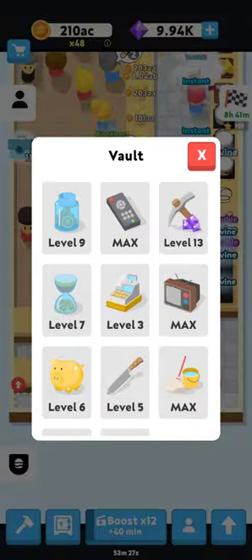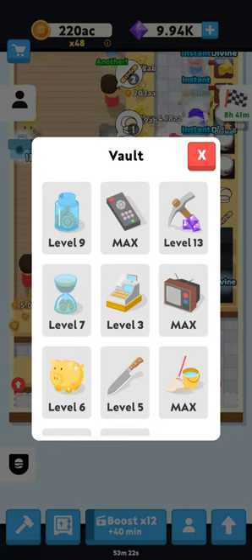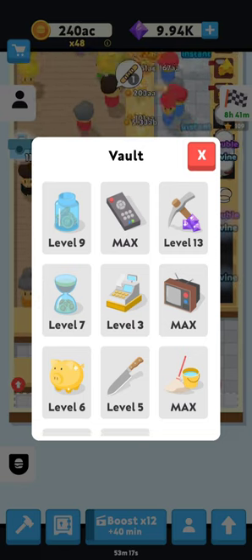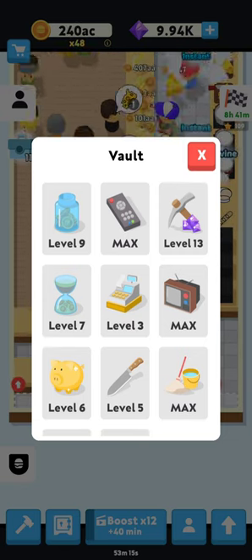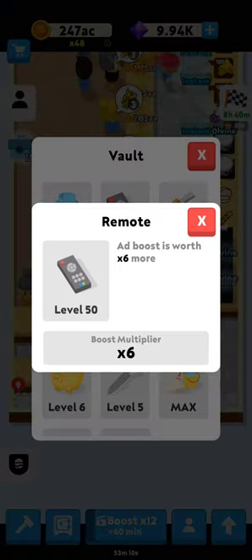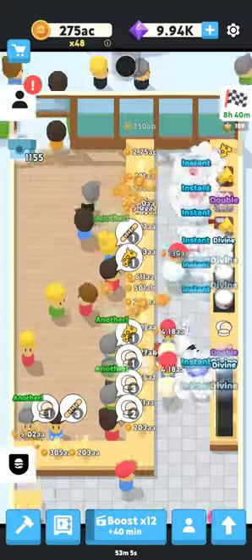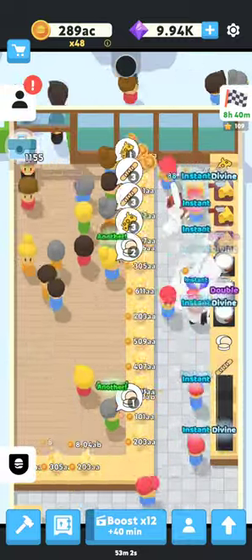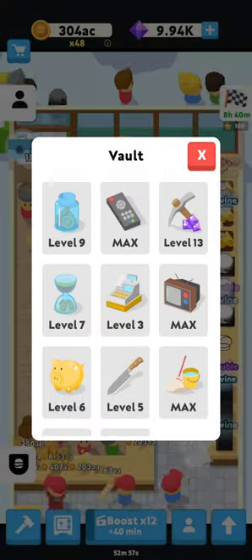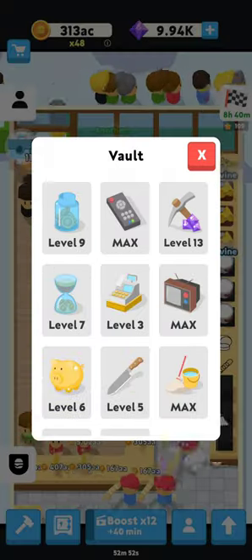Don't worry too much about the main upgrades right away — it's not a huge deal later on. You can put a couple gems towards it, but I recommend you unlock the remote and the pickaxe first before you put a lot of gems towards anything else. The remote makes your ad boost worth more, and the pickaxe makes it so the investor pops up more frequently and offers you gems more often — he'll never offer more than six gems, but he'll offer them more frequently. So I recommend getting these two upgraded, more specifically the pickaxe.